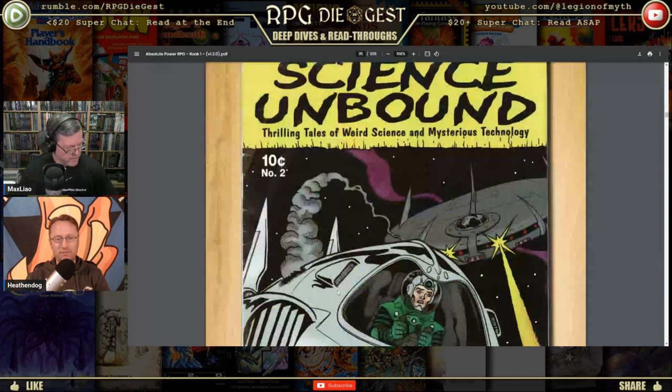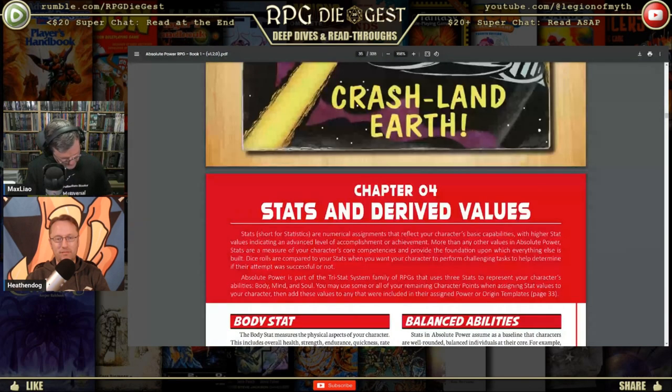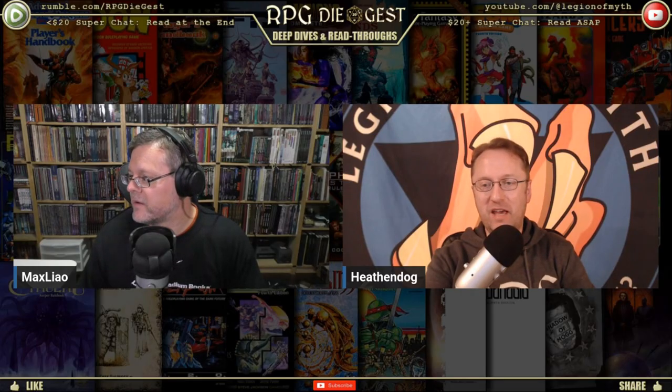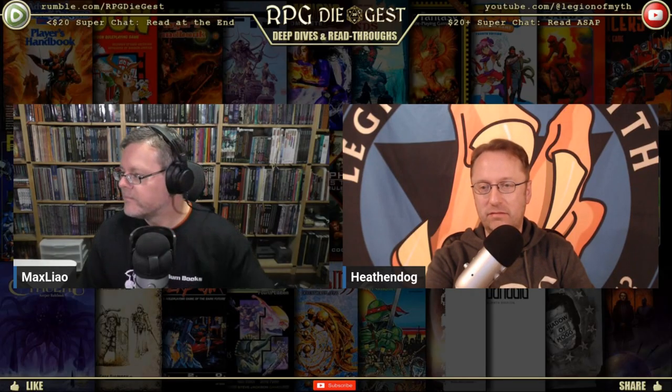Next week we are going to talk about stats and derived values — Chapter Four and some of Chapter Five. Those chapters are actually looking pretty short, lots of numbers. If you want to follow along in the book get a better understanding — I thought I understood this better when I was reading it the first time, but then we started talking about all those numbers and I second-guessed myself.